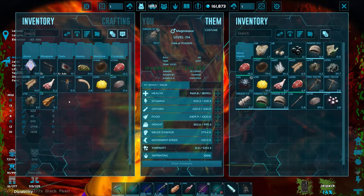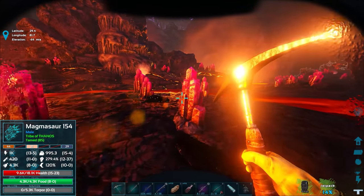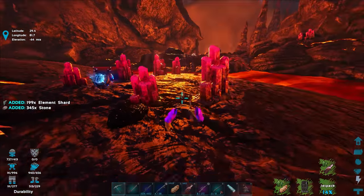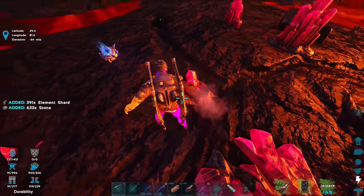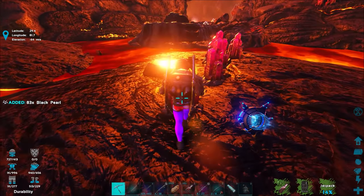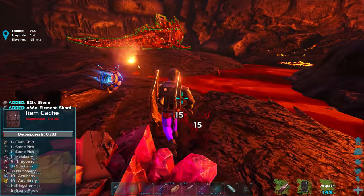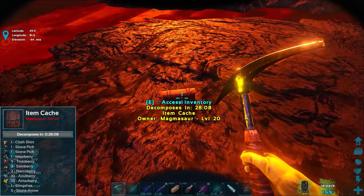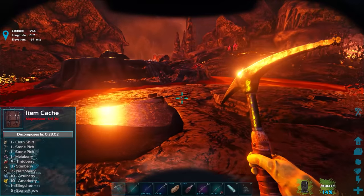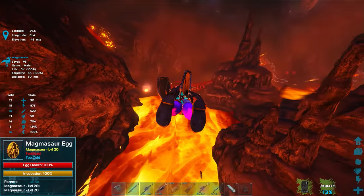Let me grab some red gems too — not sure what I'll use them for but might as well. Got hit by something, grabbed some health and food. Wait — element shots? Black pearls and element shards from mining these things? I'm getting element shards here — I thought you had to go to the lunar biome for those! Not complaining — 390 element shards, amazing.